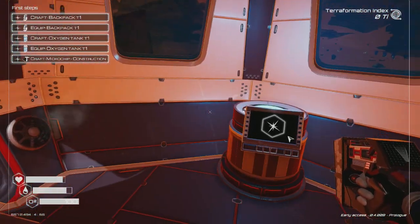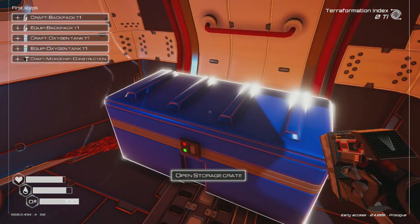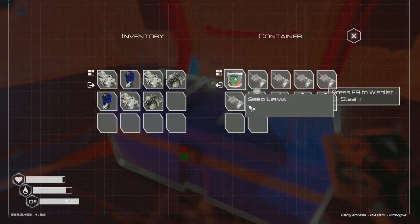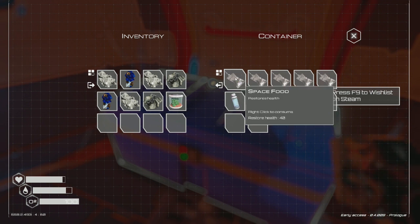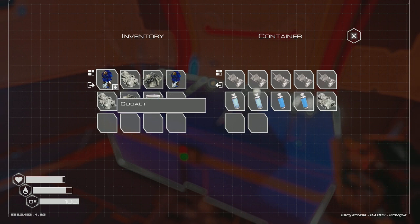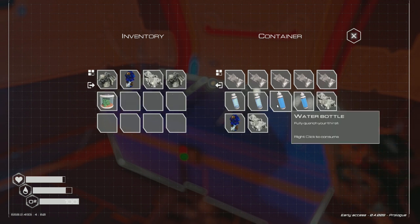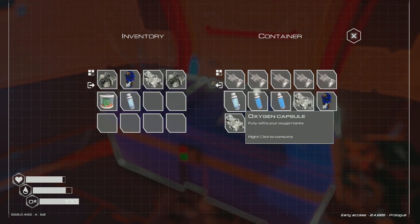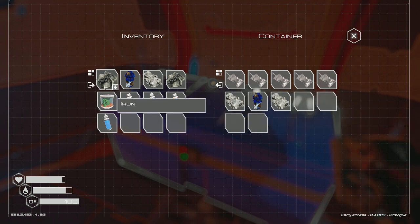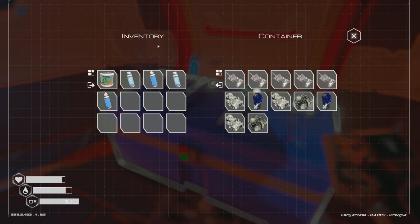There we go, that's much better. Now we can actually move. Let me open that storage real quick — we got iron, ice, and some items. There's a container here. Let me put stuff in there. We've got oxygen capsules and water bottles.